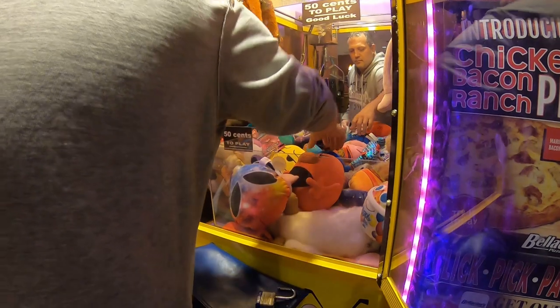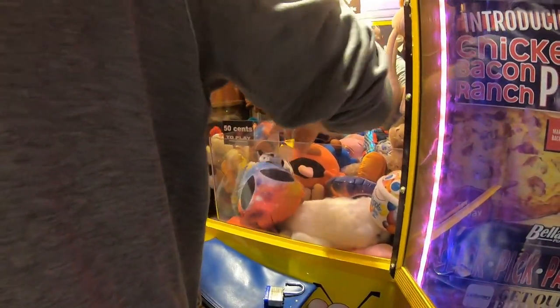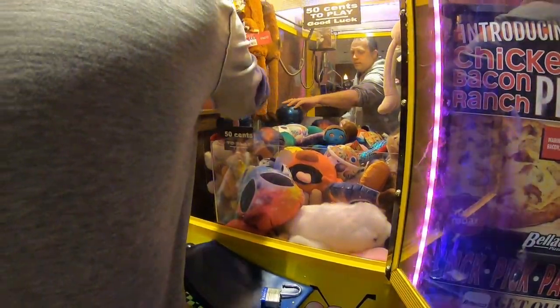It's important to make sure you're visually appealing to get those customers, get those kids to come play your machine. We're just going to make things look good inside, make sure the prices are all visible and easily accessible so they can see all the good stuff in there. We're adding generic plush today because that's all we have in stock right now.